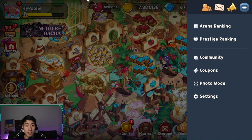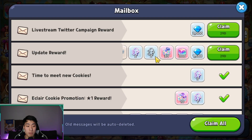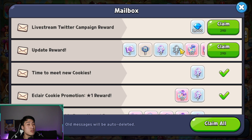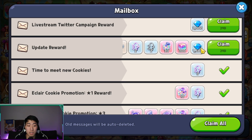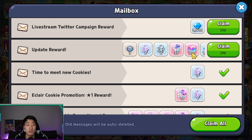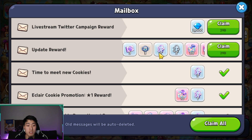Now let's go back into Cookie Run: Kingdom to see what we got. The mailbox pops up right away — look at this, update rewards! So instead of giving the crystals directly, they are giving us a coupon worth a total of 4,500 crystals, 300 rainbow cubes, 30 level 60 EXP star jellies, two of each of the magic cookie cutters, and then some extra stuff.